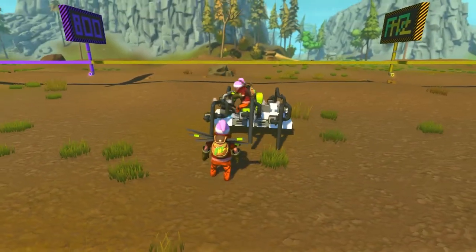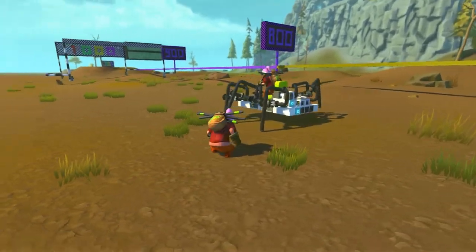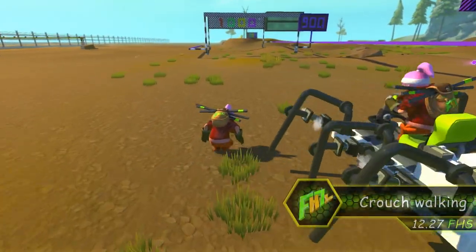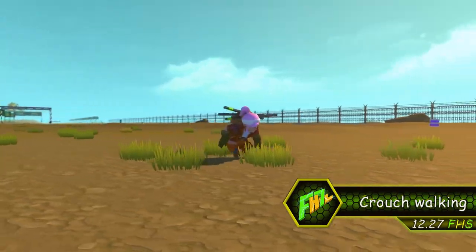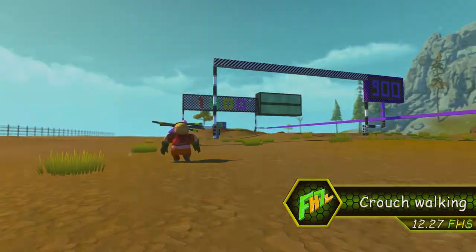Here is a fun fact! If you are more into speed than sophisticated 6-legged creations, you should crouch and smoke them with a speed of 12.27 FHS. That's right — crouching makes you go faster than a walker.